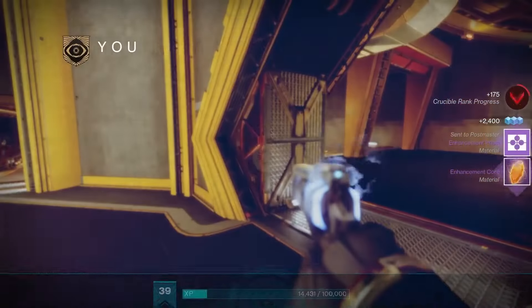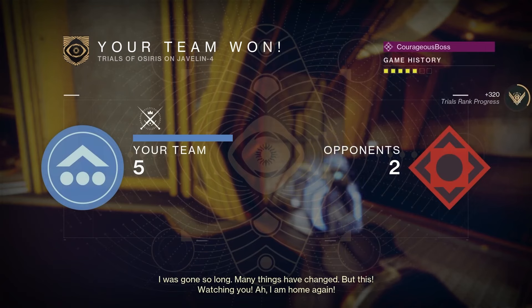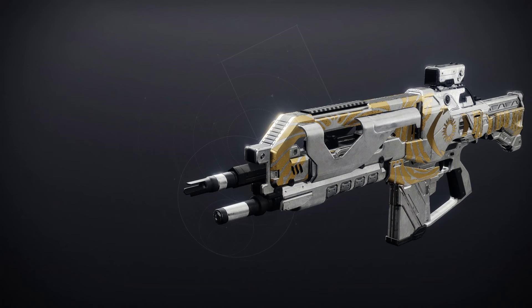Let's check out the important information first — the map and the adept loot for the weekend. The map this weekend is Cauldron, and for the adept loot we've got a returning one: the Adept Summoner, so good luck getting that auto rifle.